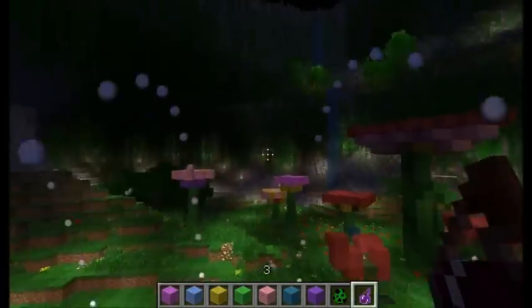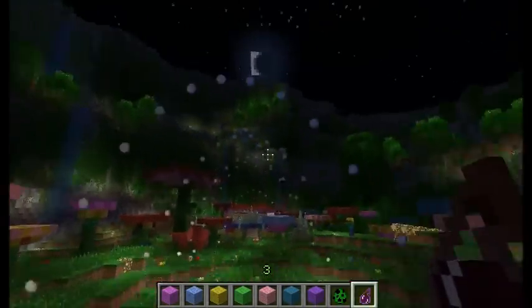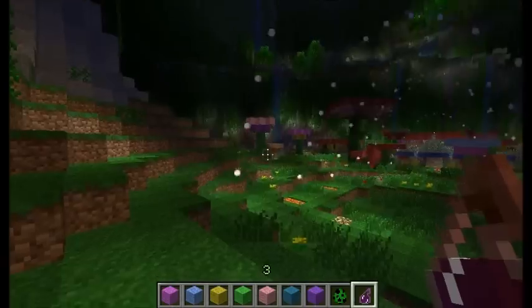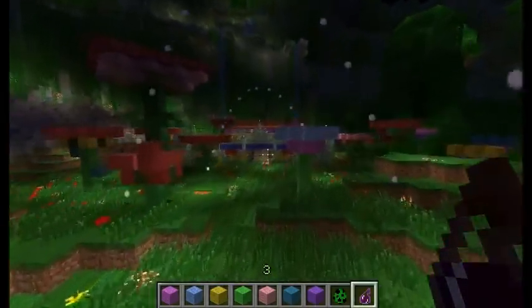I like the way this looks. If Seth Bling makes it so you can use falling sand entities, I might use something like water or leaves — I don't know if that'll work or not — just so they, yeah, that'd be cool.